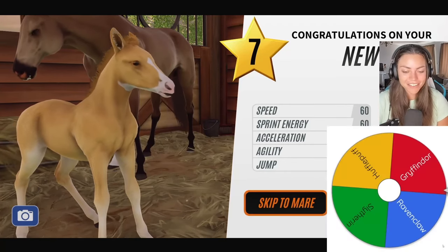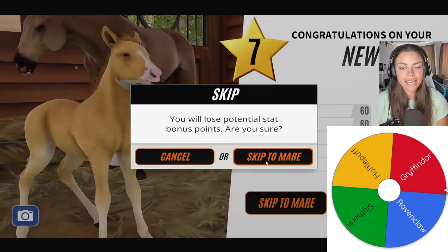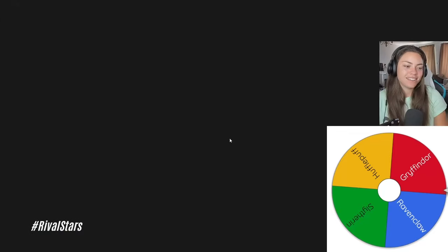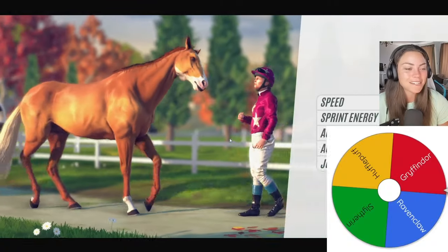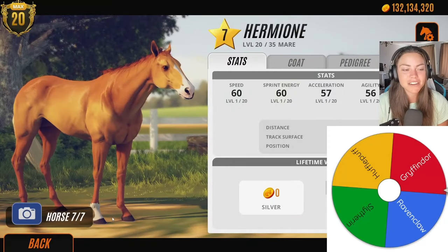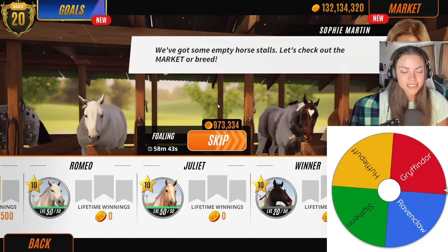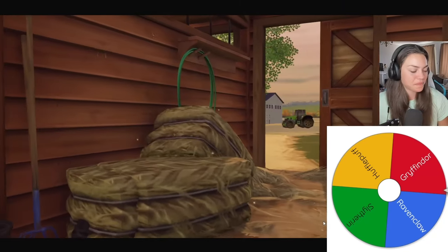We need a Gryffindor name for a filly — obviously it's going to be Hermione, right? I really hope I know enough names; Google is going to be my friend if I don't. So we have Hermione — that's our first sorting hat foal! We're gonna call this video 'Sorting Hat Foals' I think. On to the next one, this is so fun!